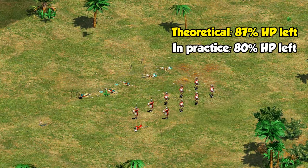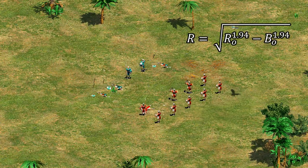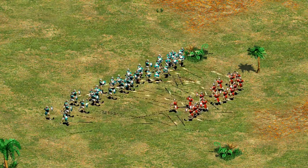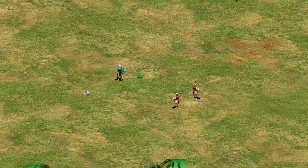The square law predicts the side with 10 should end with 87% of their HP left. In practice it doesn't quite reach that, since the square law assumes a unit at half health attacks with half strength — which isn't true in Age of Empires. It's more like a power of 1.94 rather than a full square. The formula really starts to break down at the smallest scales.